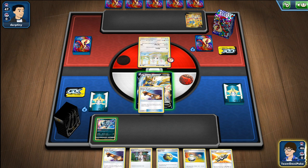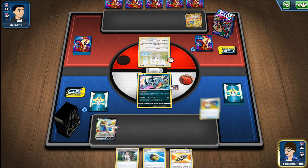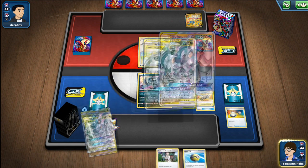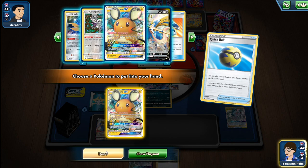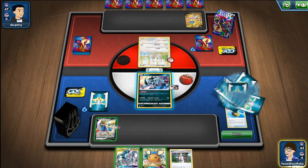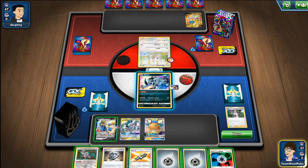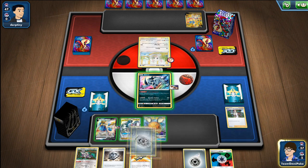We don't have quite as good a start as we did last time. I've started with both of my Escape Boards, which isn't ideal, and we're going first. We're probably going to have to use this Quick Ball on a Dedenne rather than a Jirachi. I could go for a Jirachi and try to find another Quick Ball using the Switch and Escape Boards, but I'd rather just go for the guaranteed Dedenne. We do hit some energy, which is really really nice — as you probably remember from last round I got Marnie'd turn one.